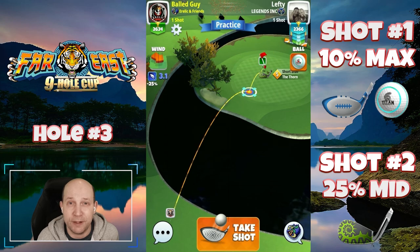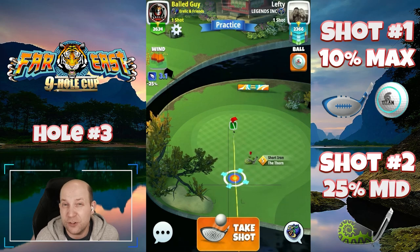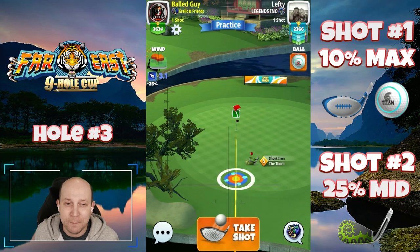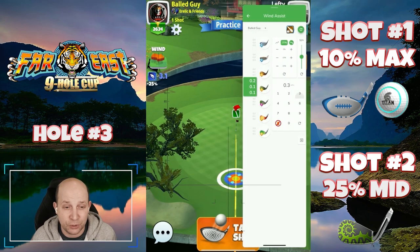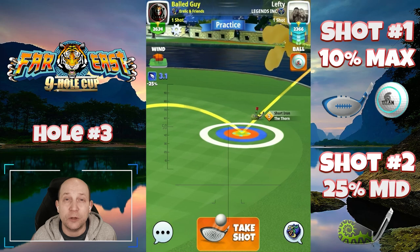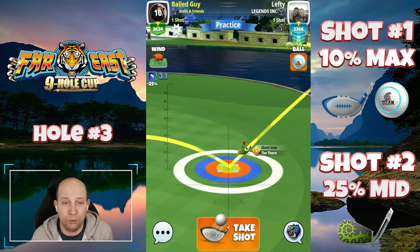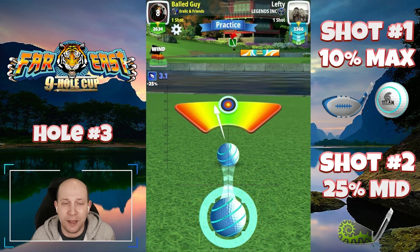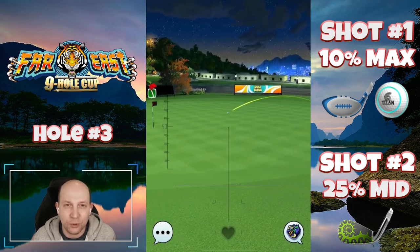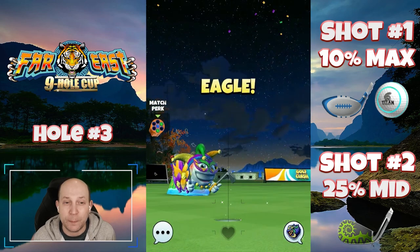Second shot played here with my favorite short iron, the Thorn. Two bars of backspin is my standard for the Thorn — maybe you like one, maybe you like three, I'm all about choice. 25% mid distance here, though I believe it's a bit more because we're playing up over the water, which gives it a little bit of increased effect on the shot. This is I think only the second time I've played this hole and it works out pretty darn well. I really hope they get the servers all straightened out — I feel bad for all the people that couldn't play the major.